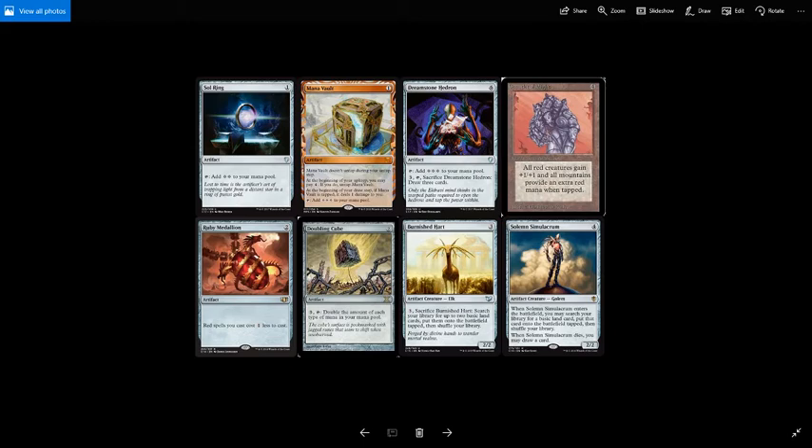Mana Vault is really good acceleration, especially later game when you've got the 4 mana to untap it. Mostly it enables you to play your commander turn 3, or even turn 2 if you play the Mana Vault on turn 1. Turn 1: land, Mana Vault. Turn 2: second land, tap Mana Vault, play your commander. Remember, Neheb is only 3 and 2 red. Of course, then you're taking damage because you won't have 4 mana to untap the Vault — but you've also got a 4/6 on turn 2, so that's something to consider.